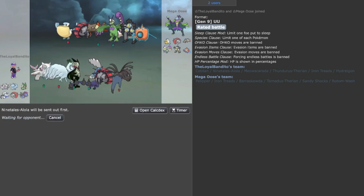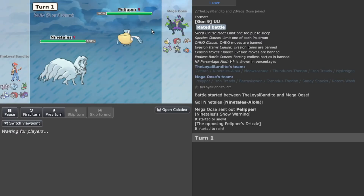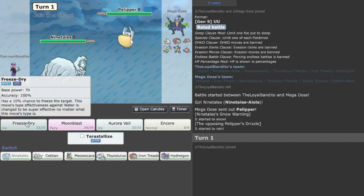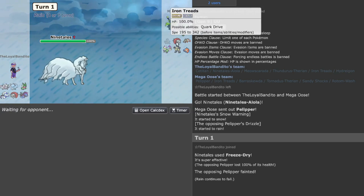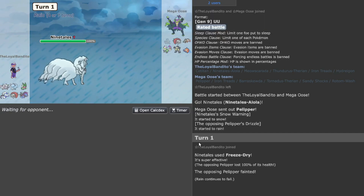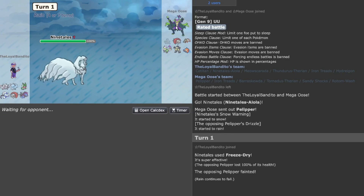Let's go Ninetales Alola — oh shoot, is the crappy internet back again? Or am I overthinking? Yeah, I definitely knew that was going to be bad. Wait, let's go Freeze-Dry. I don't know how I didn't realize we had the crappy internet — I was scared for a moment. But I predicted the entire Paliper lead and they're not switching.